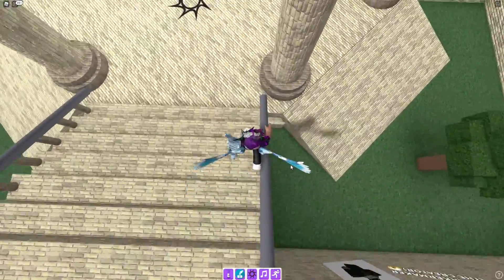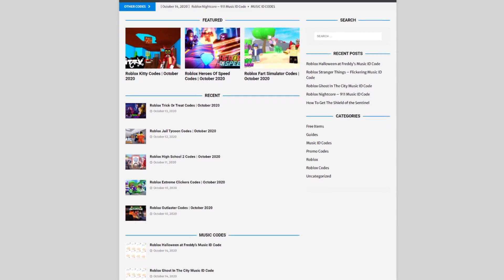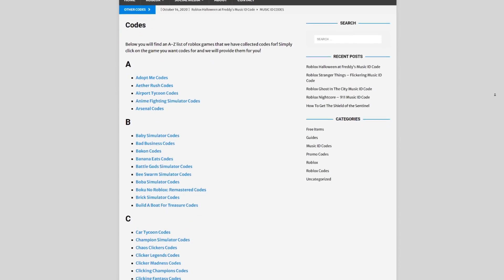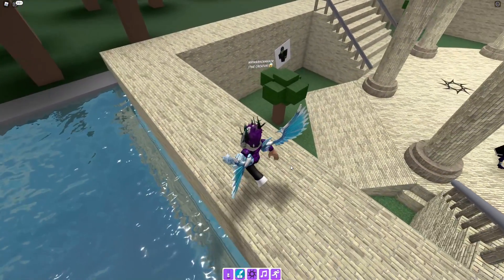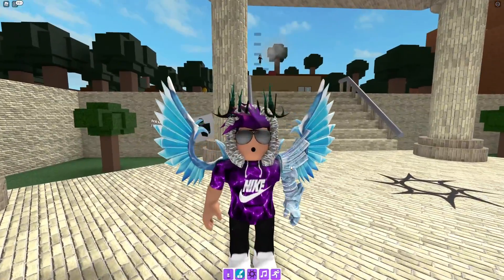Yes guys it does take a little while, but I've got a solution for that - it's rblxcodes.com, which is in fact my own Roblox code website where you can find game codes, music codes and guides. There is tons of stuff in there that you guys have to check out. Overall we give codes for over 300 Roblox games, so if you guys need a code for a game we'll be there.